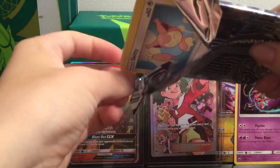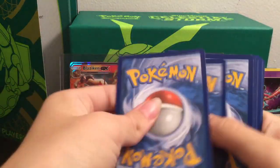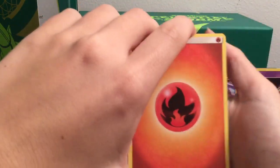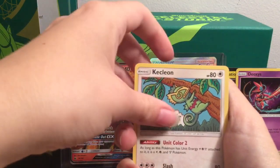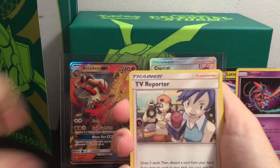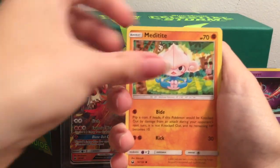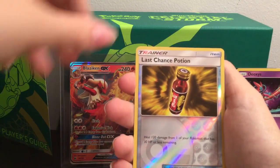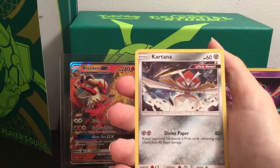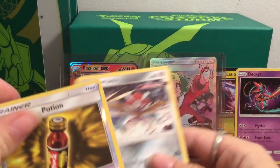Last pack. Some did not want to come out. We have Fire Energy, Pupitar, Kecleon, TV Reporter, Skitty, Alolan Rattata, Torchic, Metadite, Chinchou, a Last Chance Potion Reverse, and the rare for this one is Kartana, which is an Ultra Beast. That's pretty good.